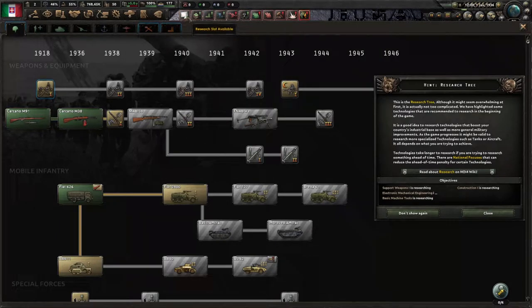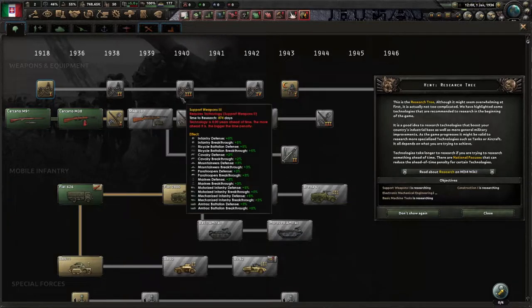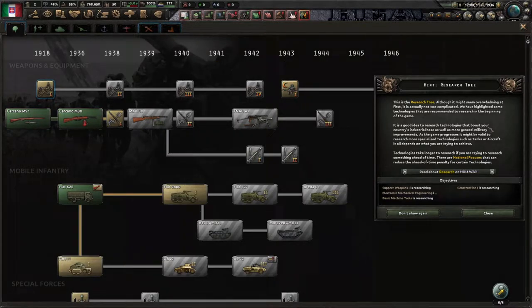The first alert is that we have research slots available — there are four research slots. This is the research tree. Although it might seem overwhelming at first, it is not actually too complicated. The game has highlighted some technologies recommended to research at the beginning. It's a good idea to research technologies that boost your country's industrial base as well as more general military improvements. As the game progresses, it might be valid to research more specialized technologies such as tanks or aircraft — it all depends on what you're trying to achieve.